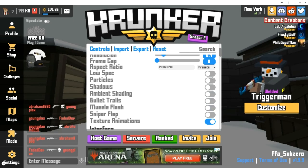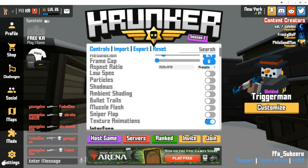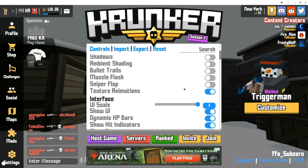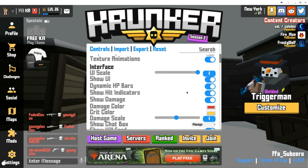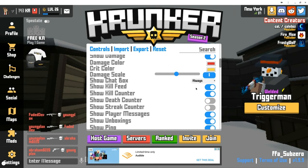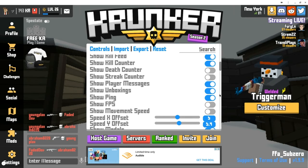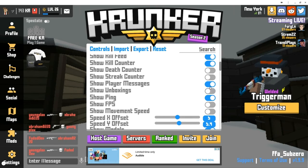If you're really laggy, just turn on Low Spec mode, but I'm going to keep that off. Another thing that can help fix lag is turning off texture animations — so if you have a contraband skin that moves, it'll just be frozen instead. You can turn that off, but I'll leave it on. Also, disabling things like chat and unboxings helps because they have to render extra stuff.